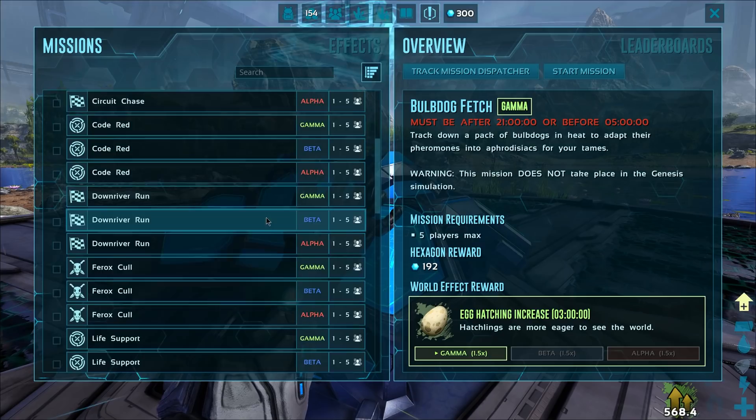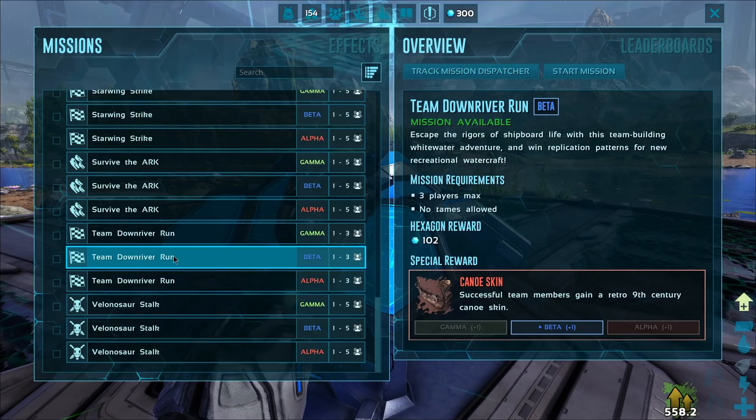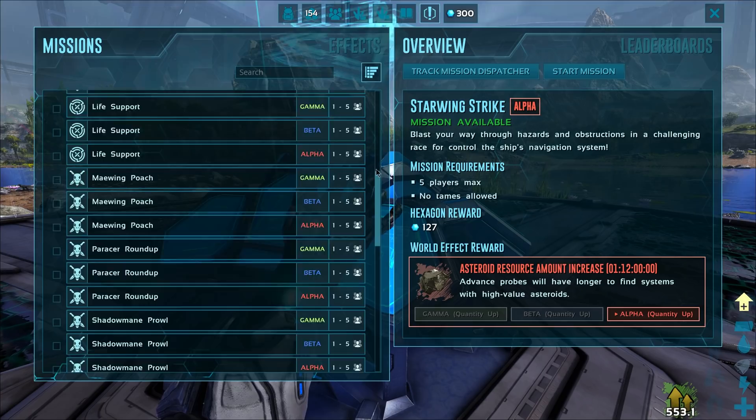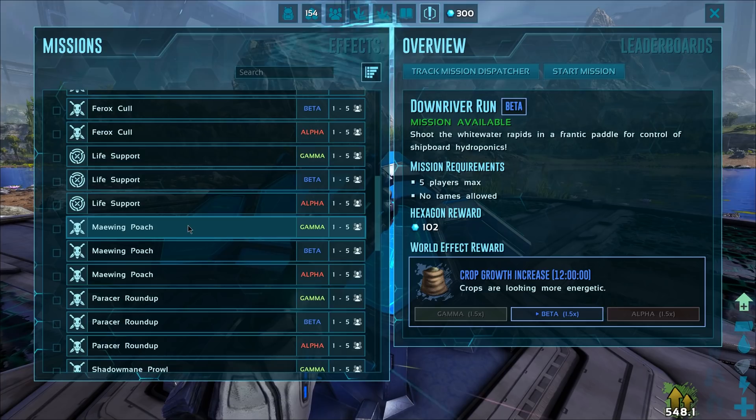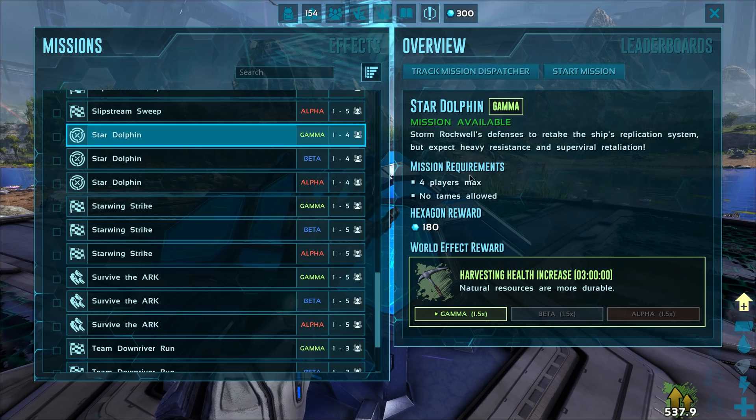So here's the mission terminal. I think there's a couple of these around so we can actually go ahead and check out all the missions here. How many do we have in total? This is a lot — it's probably like 20 or something. I'm going to just imagine that these missions are going to be a lot more fun than the missions on Genesis Part 1. People probably aren't going to think very highly of those ones after we play some of these.